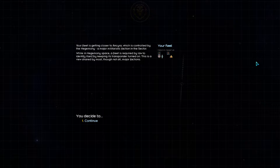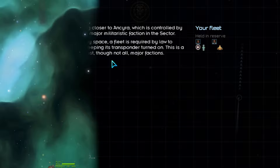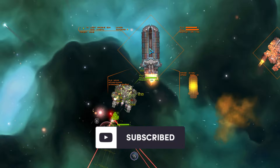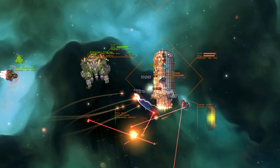Our fleet is getting closer to Ankyra, and we're going to wrap up episode 1 of our Ultimate Star Sector tutorial and walkthrough. Next episode will begin with our arrival at Ankyra and interacting with the station interface, but since we're already past the 20-minute mark, this is a good stopping point. Episode 1 was pretty dense with basic information, so good job getting through all of it, and I hope you learned a few things.